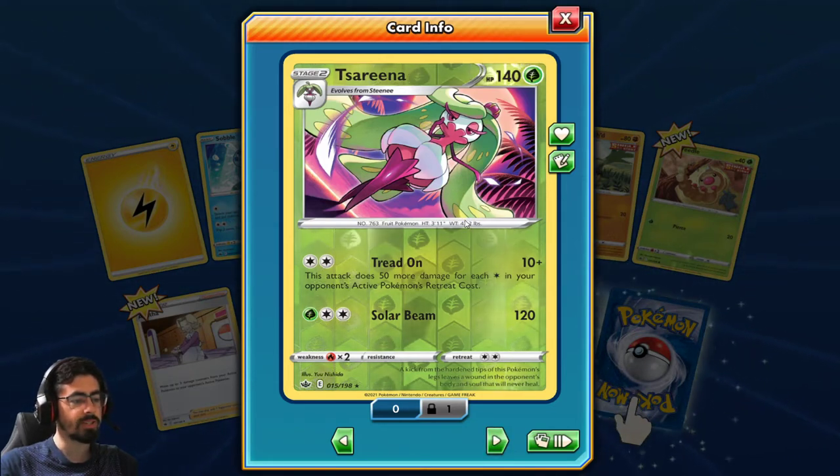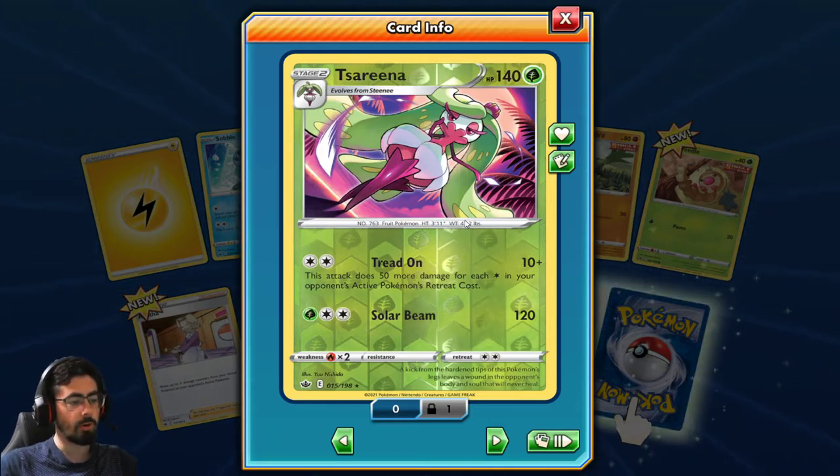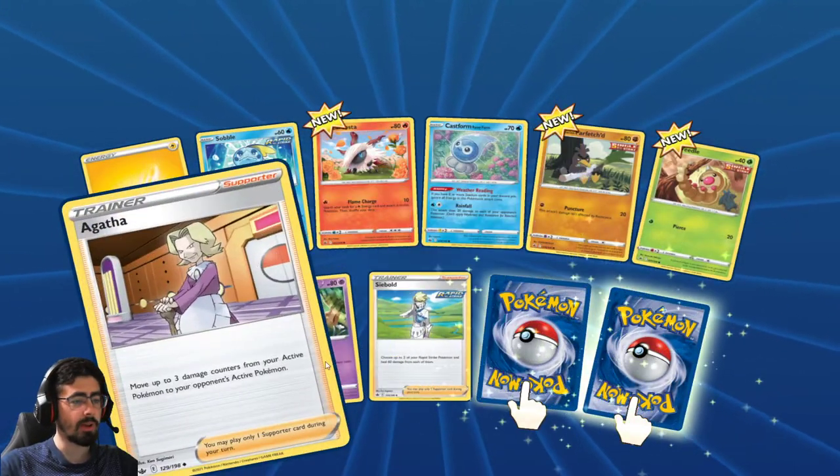Taurina. Spread On: this attack does 50 more damage for each retreat cost in your opponent's active Pokemon's retreat cost. So the higher the retreat cost, the more damage it deals. Not bad, not bad.